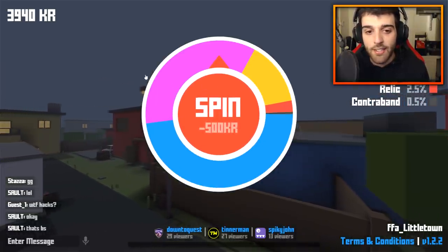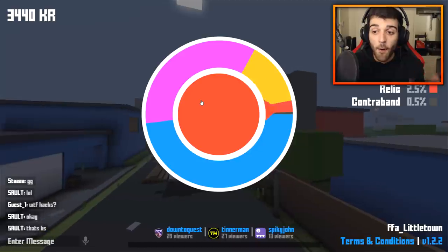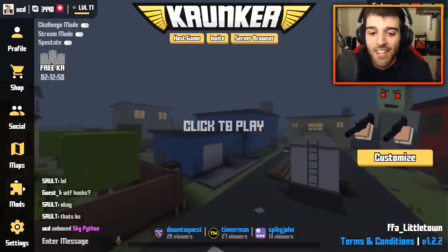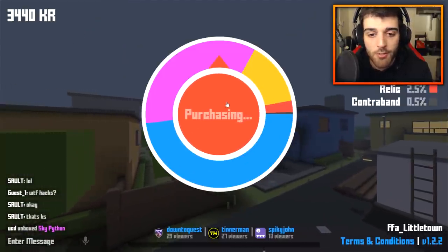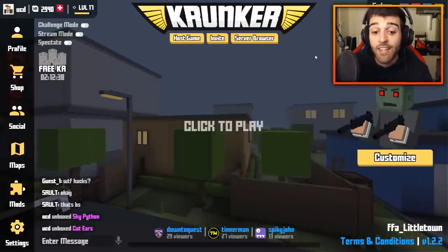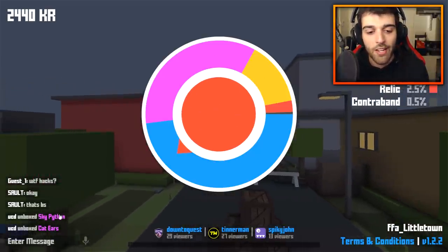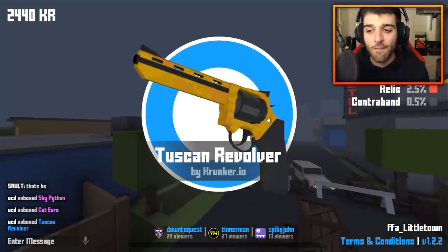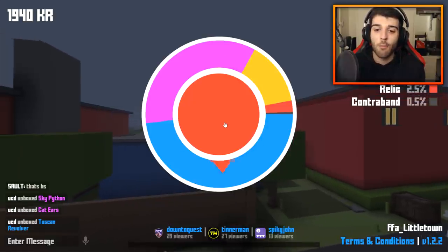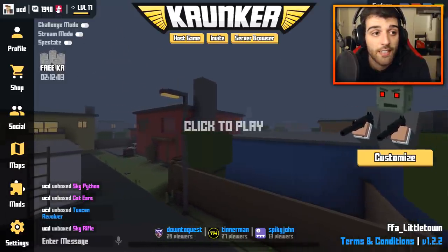First one — epic 35%, rare 48% — so we should get something decent. Hopefully a relic, but of course we start out with an epic and we get the sky python. The python is not a weapon I use so we'll spin again. Come on, give me at least a legendary or relic — and hey, we get cat ears, that's pretty cool. In the bottom left corner it shows what you get in chat. We get another revolver in vomit yellow — not happy about that. Let's try another one: no contraband, we get another epic but it's the sky rifle. I use the AK-47 quite a lot so that's not too bad.